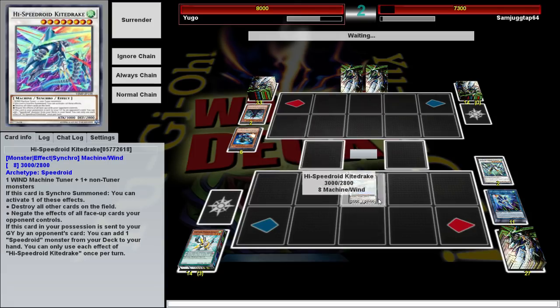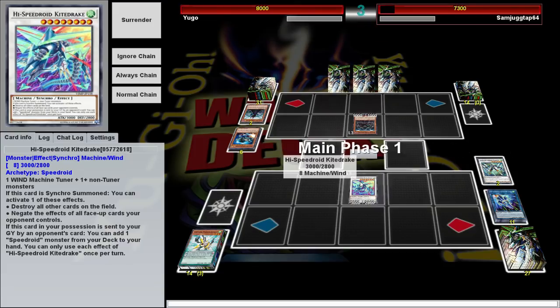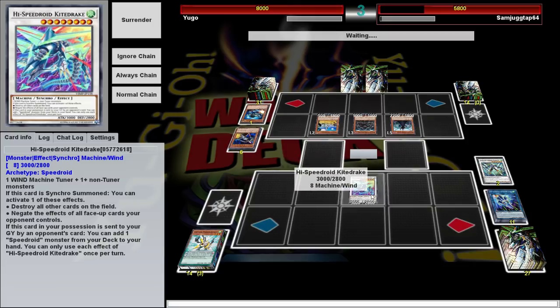Not necessarily great at it, but when you look at my last deck — the Red Dragon — that had the problem of: you would Normal Summon, and if your Normal Summon got negated, your turn was over, nothing you could do. This has enough options that at least you can still play even if something gets negated or disrupted. And Kite Drake going second wipes the field — its only protection is just the fact that it floats: you can search any Speedroid from your deck when it's sent to the Graveyard by an opponent's card.